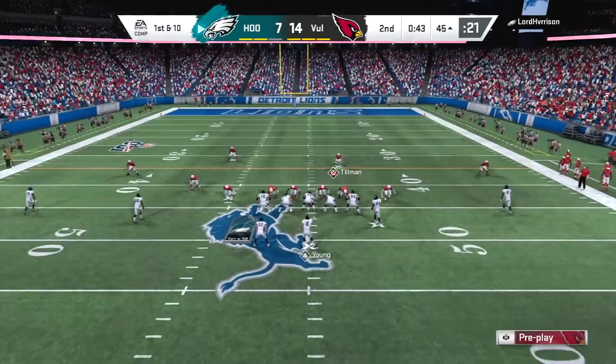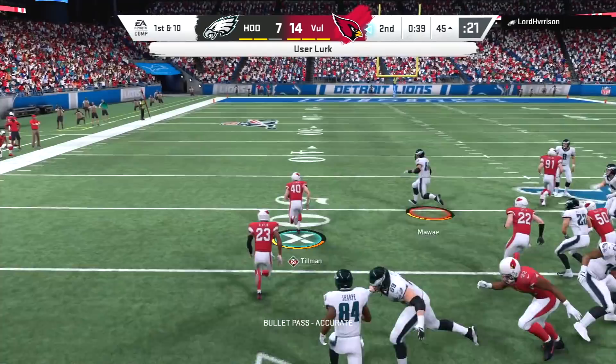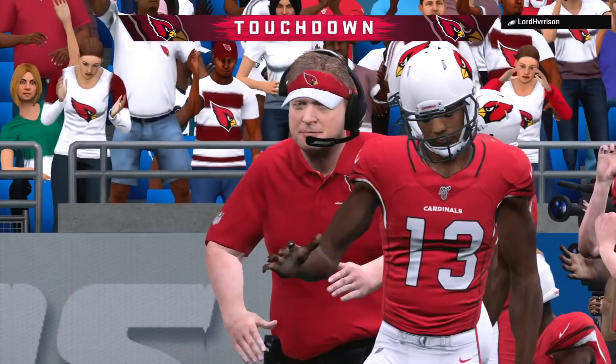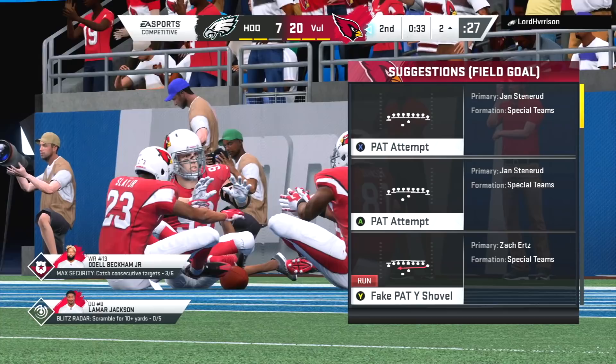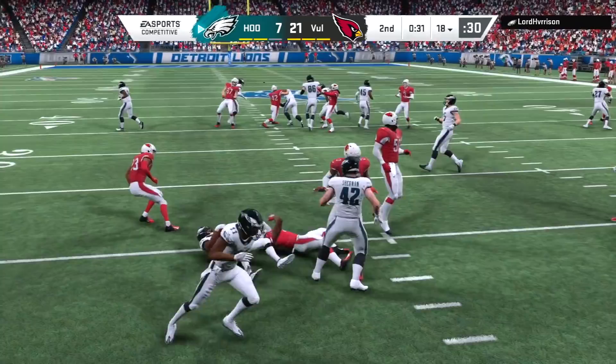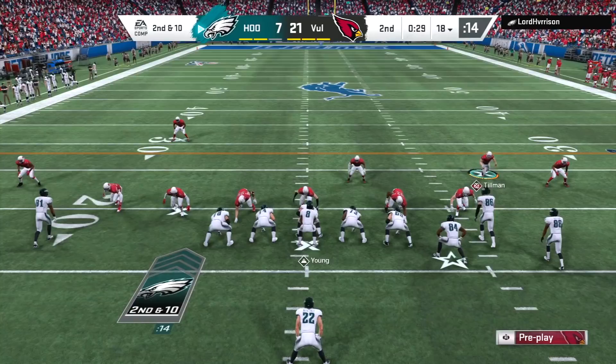If you make a normal tackle, the counter does not go up. It's not a tackle or an interception that advances the X-Factor counter. Tillman is swagging and scoring on the Philadelphia Eagles — Chucky is happy with that one. In true Pat Tillman fashion, we're going to do a team celebration. From here on out, whenever we get a defensive touchdown with Pat Tillman, it's always going to be team celebrations — that's the only way to play with Pat Tillman.